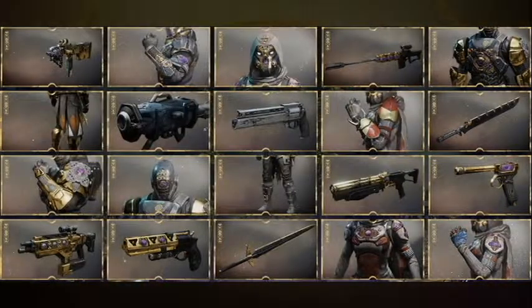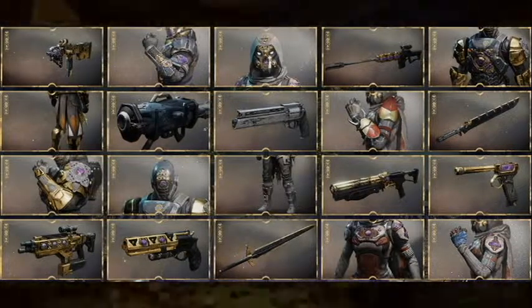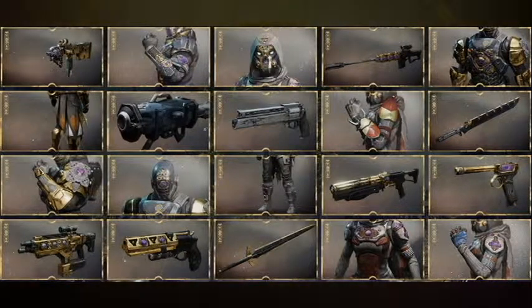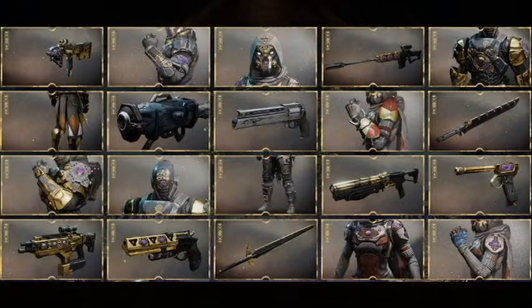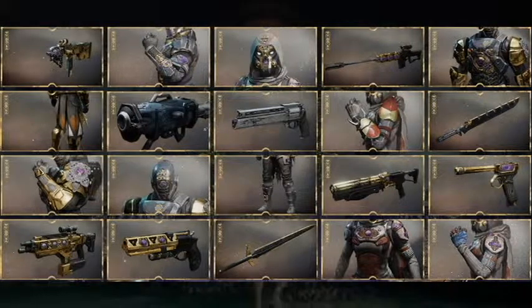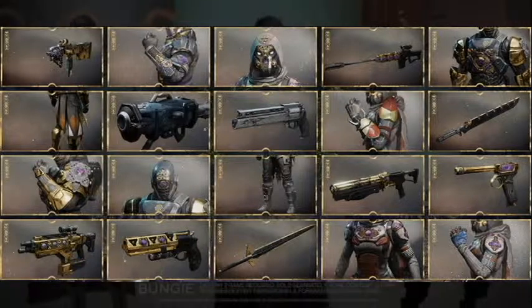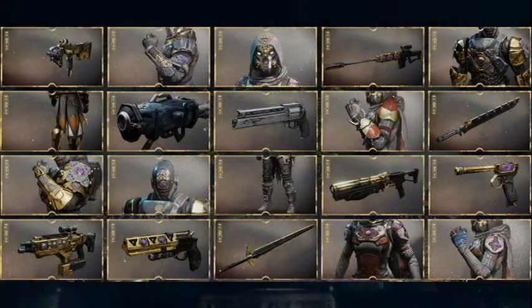The next thing we see is a collage of pictures of the different weapons and armor from this season. In the first column we see a pair of Titan gauntlets and a Titan mark, and a submachine gun that looks almost identical to the Mini Tool. We'll get back to those exotic pairings — the Drang and the Mini Tool — later. At the bottom we see a fusion rifle that looks like the Praedyth's Timepiece from Vault of Glass in Destiny 1, which I think is pretty cool.